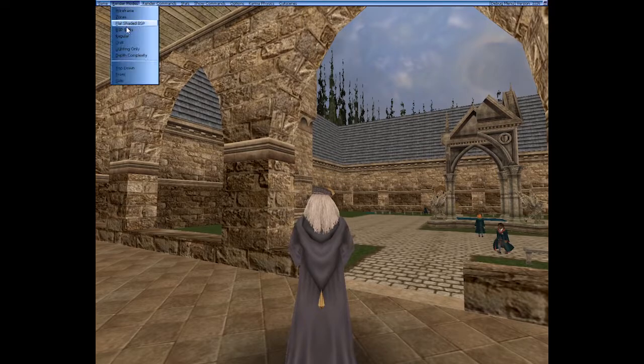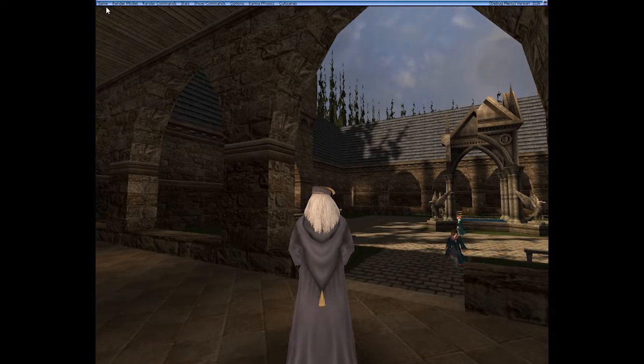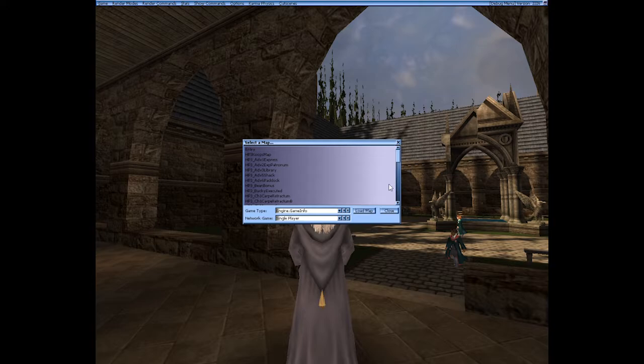Let's go back to regular. If you go to 'Game', you can go to 'Connect To' - I've never used this, but I'm assuming it's for multiplayer purposes. You can connect to your server with that, I think. You can take a screenshot, and you can load a new map - your level select.